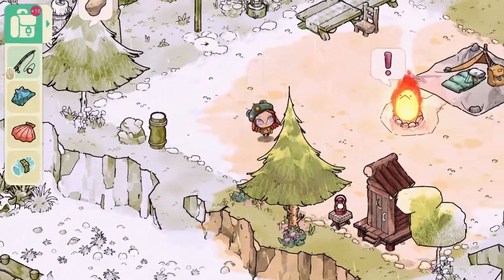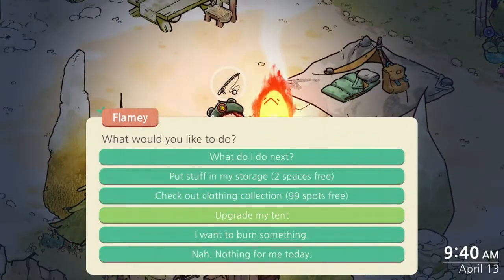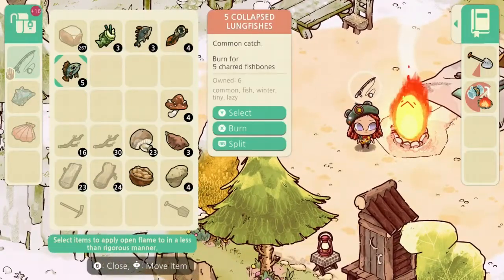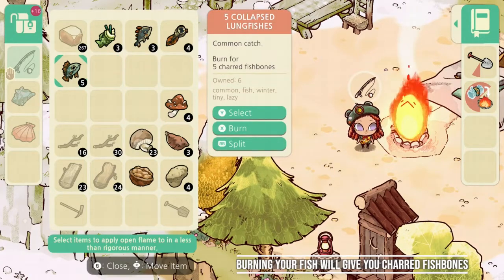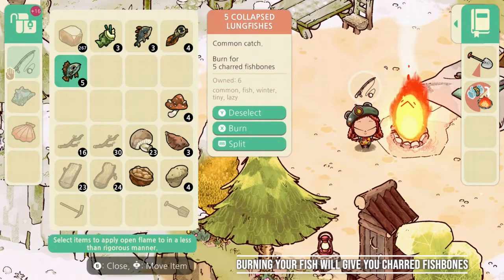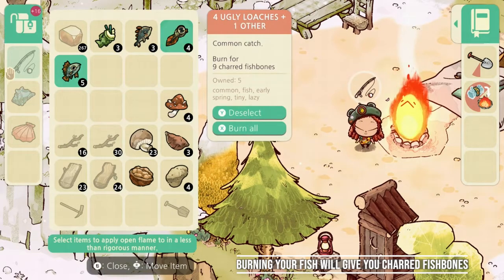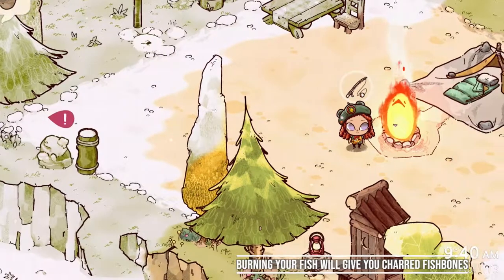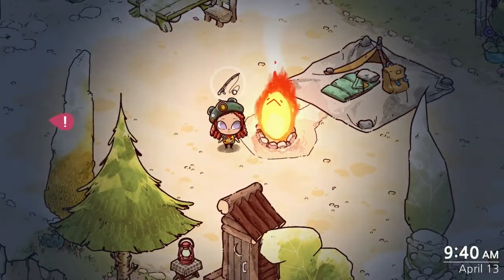Once you've caught your 10 fish, head over to Flamey at your campsite. Scroll down to "I want to burn something" and give him 10 of your fish to burn. You can do these all at once or in multiple parts — it doesn't matter the order, you just need 10 total in the end.